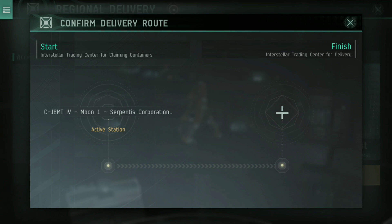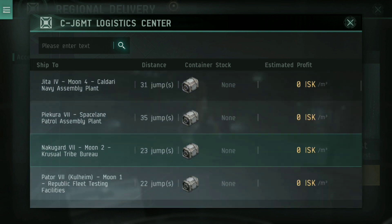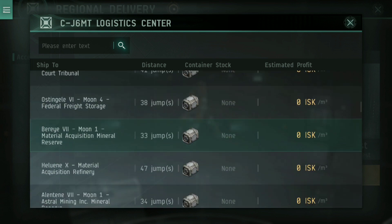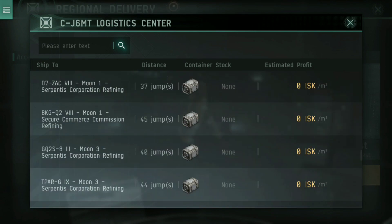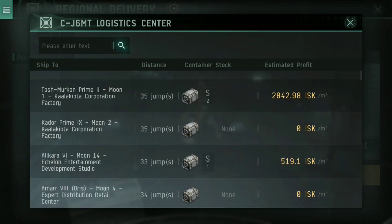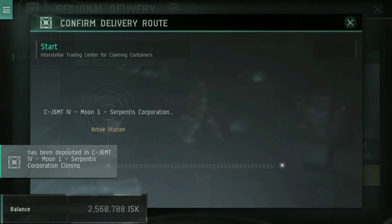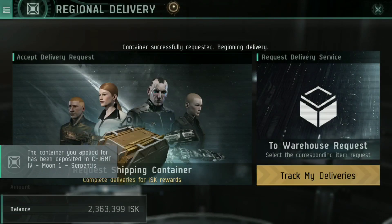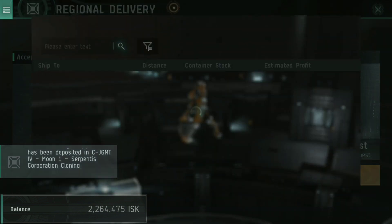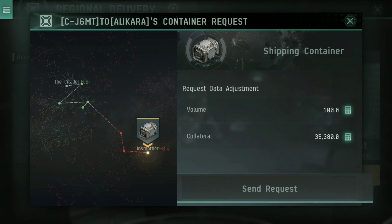Here it tells you we're starting at our current active station and we just need to decide where each of these deliveries finishes off. You can scroll down — we can ignore the zero ISK per meters cubed ones because there's no real profit in those. Right at the top we do have a couple I'm going to take just to showcase. We're going to grab this top one, which wants me to jump all the way to Tash-Murkon Prime. We grab that and send the request, and we'll grab the other ones too since we're going to the same place. You do pay a bit of collateral just to make sure you're not going to open it up — it's your way of guaranteeing delivery. So we take a little bit of collateral.